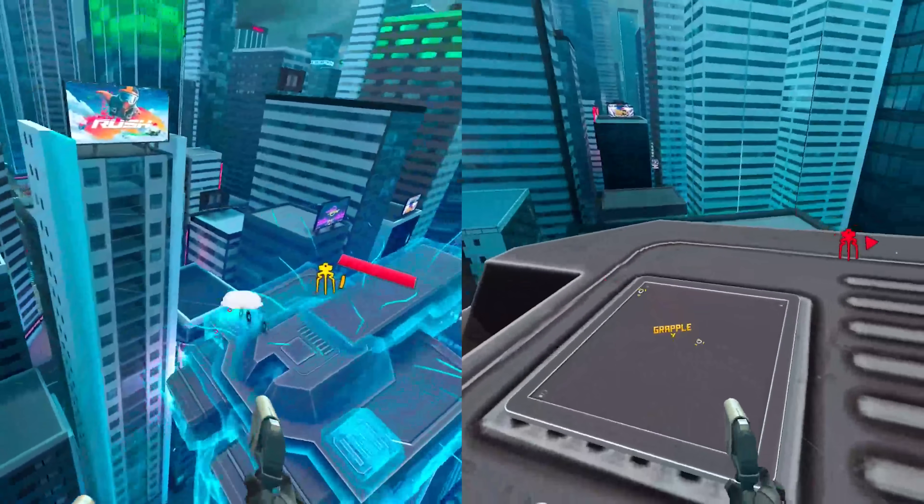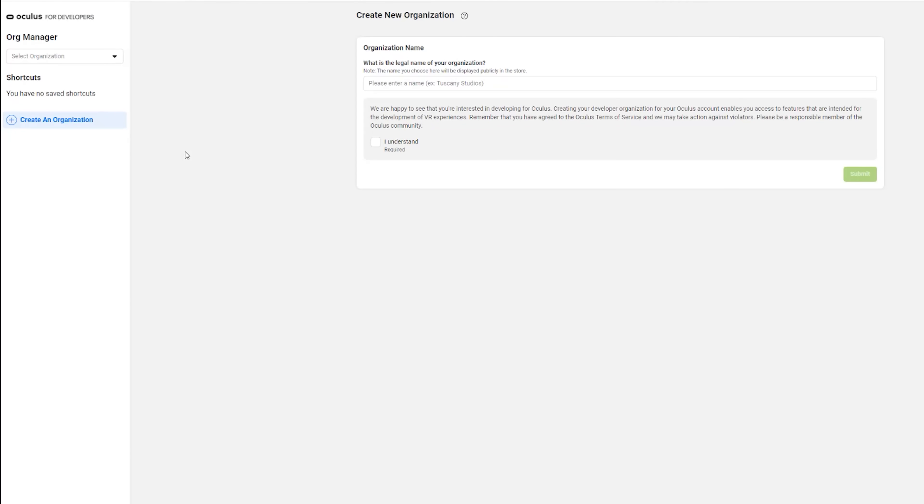Now let's jump over and I'll show you exactly how to do this. The first thing you've got to get out of the way is setting up your Quest 2 to connect to your PC properly. First, go to the Oculus Developer Hub — I'll put a link down in the description, or you can go to developer.oculus.com. You'll need to log into your Oculus account, then hit Create an Organization on the left-hand side. Enter whatever your organization is going to be called, check 'I understand,' and then hit Submit.